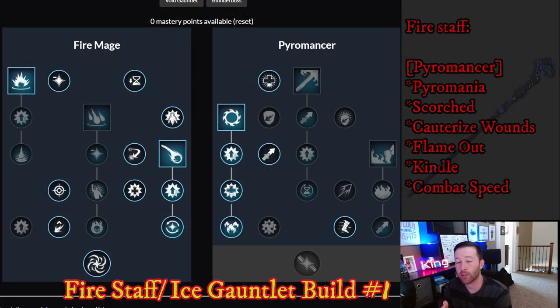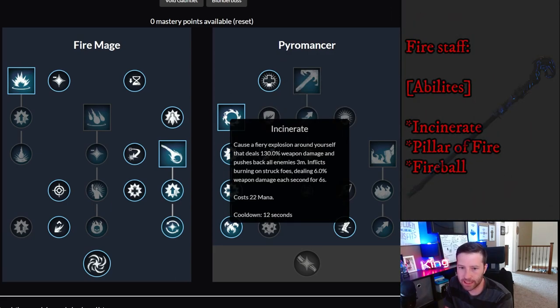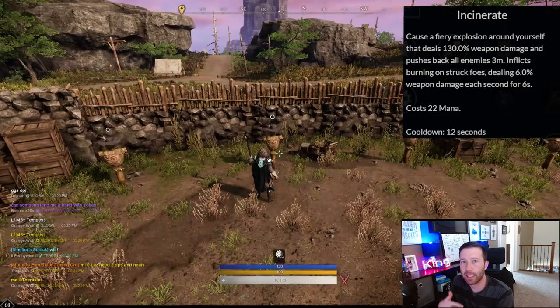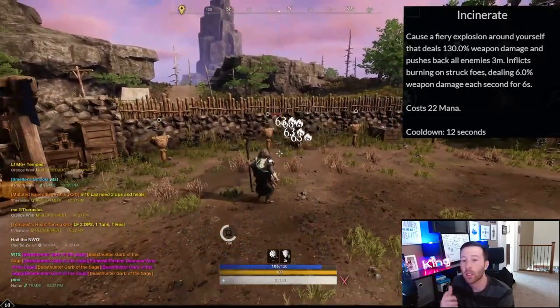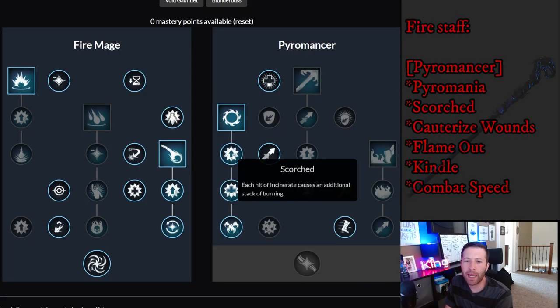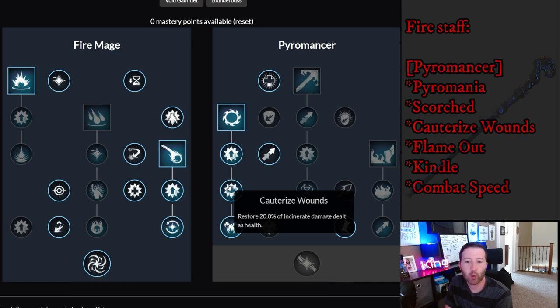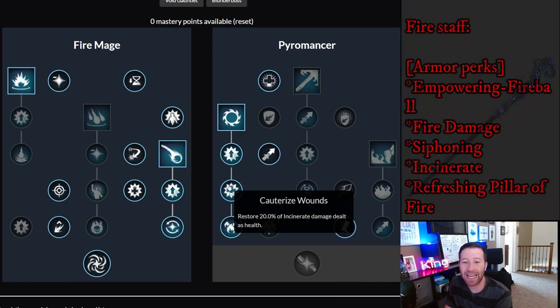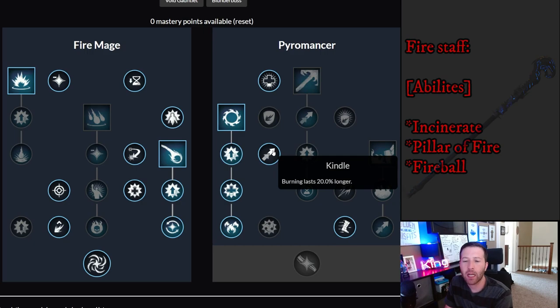Let's hop into our first build, starting with the fire staff on the Pyromancer side — short, sweet, and simple. We're going to take Pyromania to get Incinerate. Incinerate creates a circle around you that deals 130% weapon damage, and stacks on enemies dealing an extra 6% weapon damage each second for six seconds. It's powerful especially when surrounded by mobs. We max that out and take Scorched — each hit of Incinerate causes an additional stack of burning. Cauterize Runes restores 20% of Incinerate damage dealt as health, so it heals you. Then Flame Out makes Incinerate hit twice.